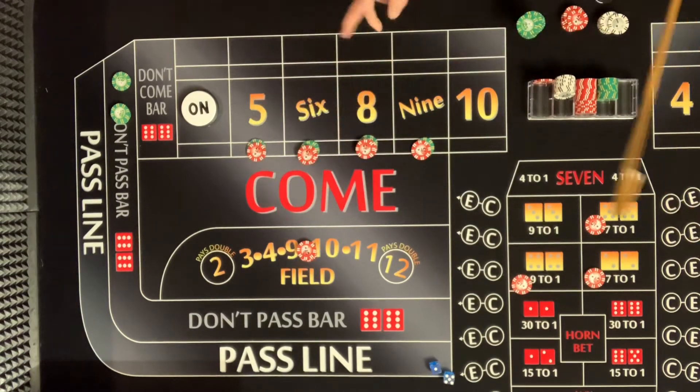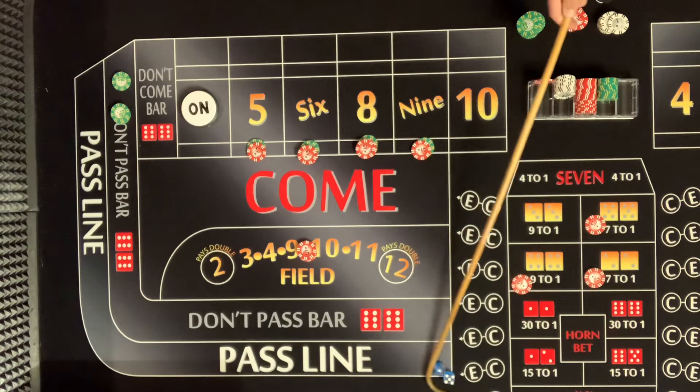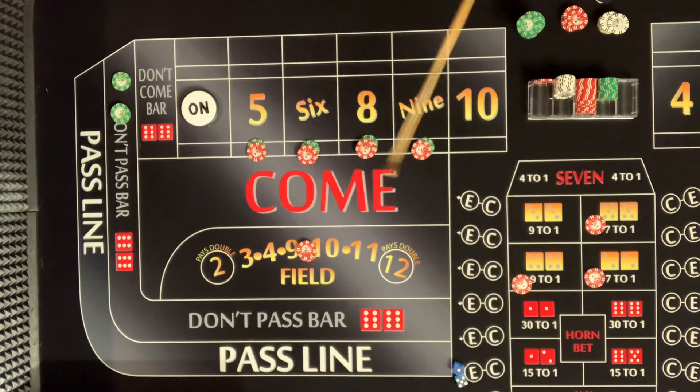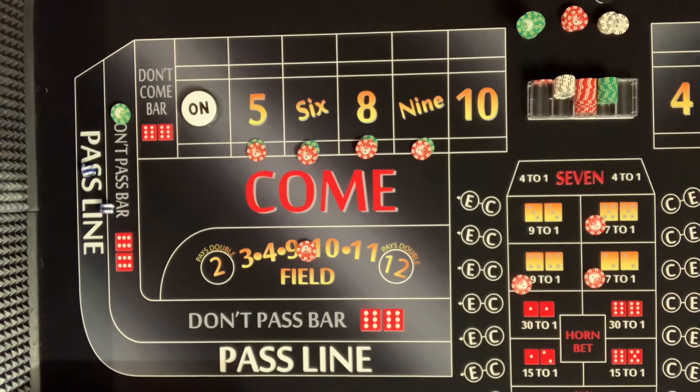We can almost go up on the field once. If we could hit the five and nine, or hit a six or eight, then we could take the five and nine up to $50 and do at least $20 in the field. Now, you said after that shot pull the odds down — I would. There's a six-four: ten — that's a field winner.